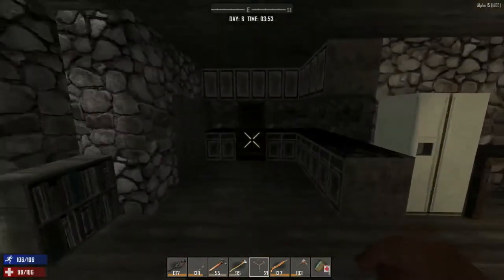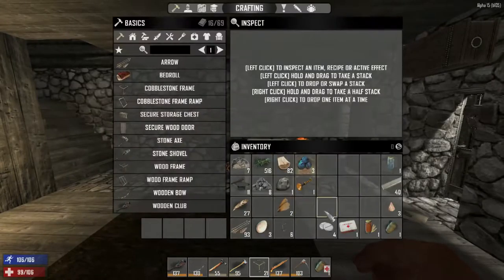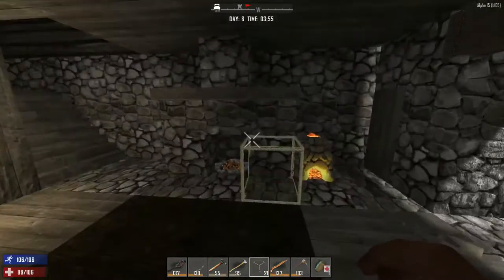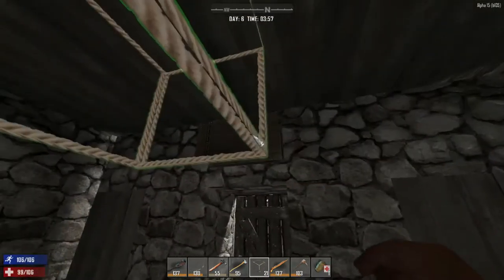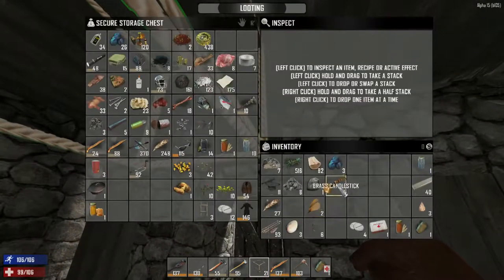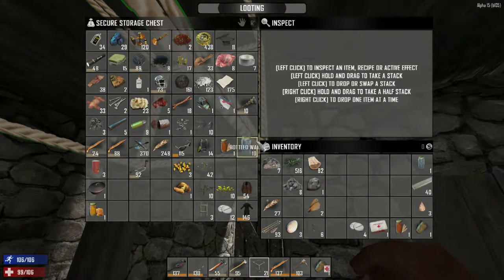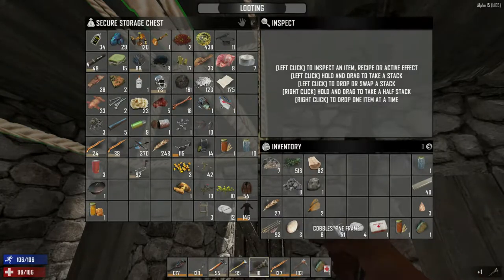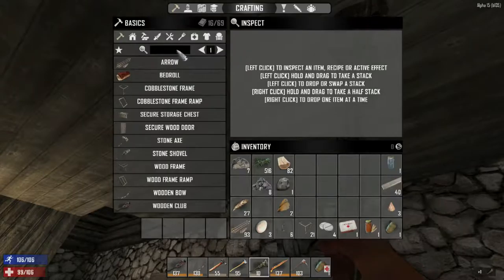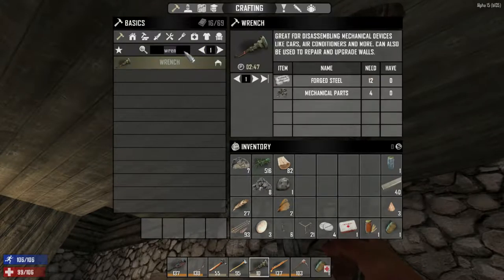Hello everybody, welcome back to another wonderful day of Charlotte War's adventure - it's Seven Days to Die. Today we are working on our forage area. I have a bunch of loot here, let's throw this stuff away. Basically it's going to be a harvesting run, we're going to be collecting some resources. We do need to make another wrench - to make a wrench we need steel, and I think we also need the workbench.